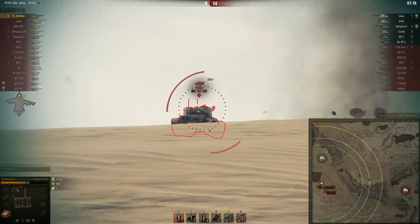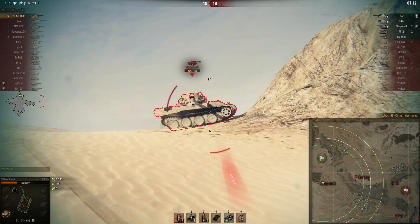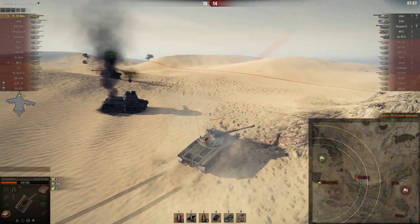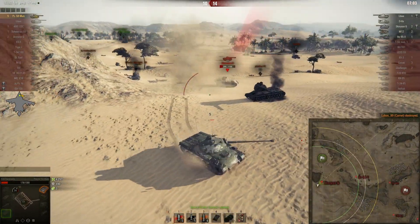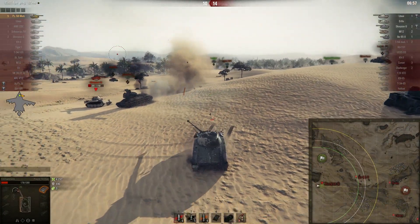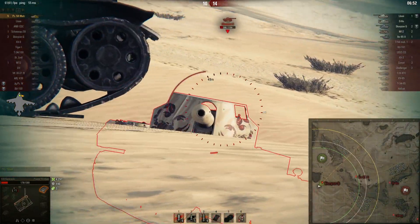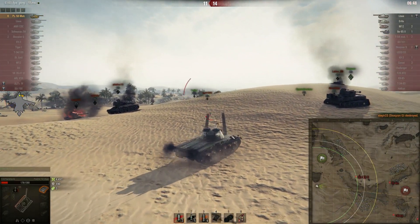There's the Comet — he needs to die in this shot. Nice shot! And the Scorpion G — how do you bounce a Mutz, which is like a paper tank, with the Scorpion G? It doesn't matter. Carl went back to his initial position and managed to pick up the Scorpion G.